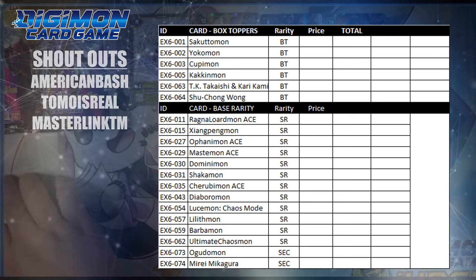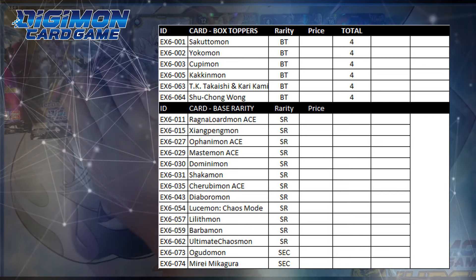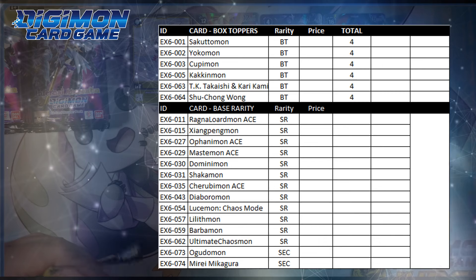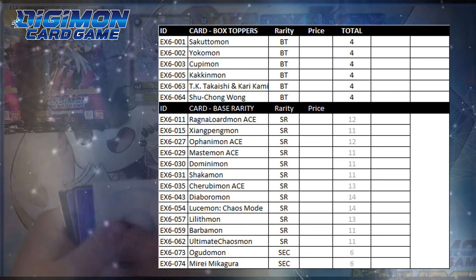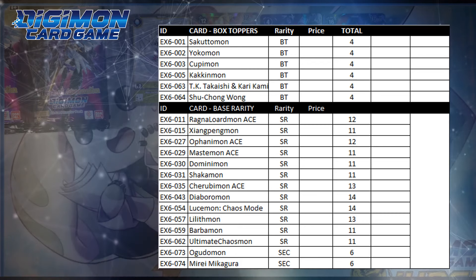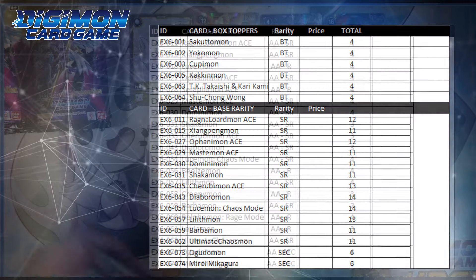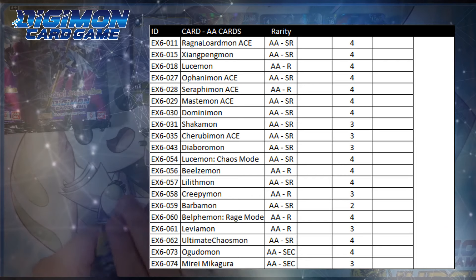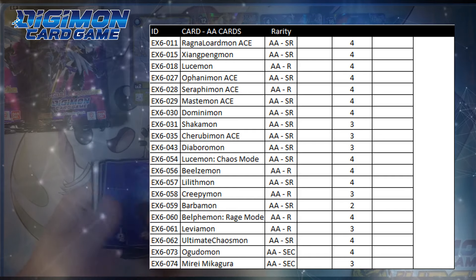In total, across my box toppers, I went dead even — two of every box topper for a case. None of the box toppers are insane by any means. In regards to super rares, I went fairly equal between my cases on hits, always a minimum of five of each super rare, and hitting three of each of the regular art secret rares. Alt arts were also fairly interesting in that across the board, I did not get more than three copies of an alt art ever in a case. Instead, you're almost always guaranteed one of every alt art in the set at the minimum with a case.